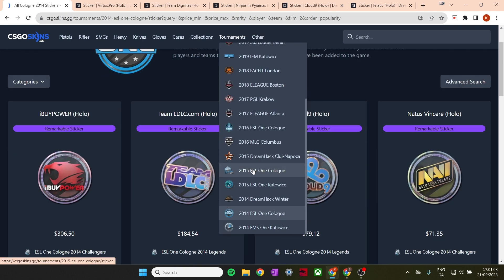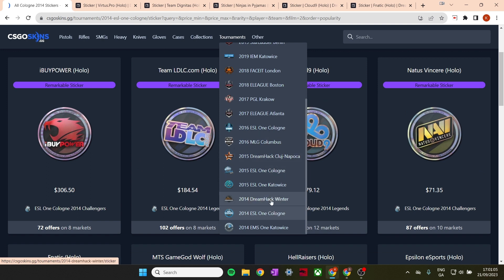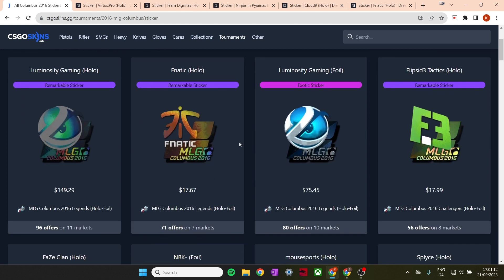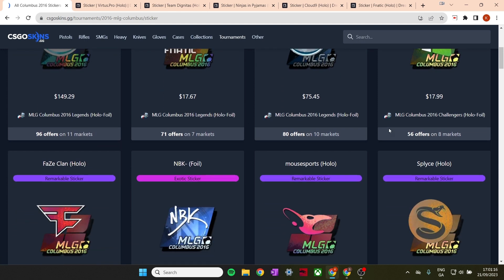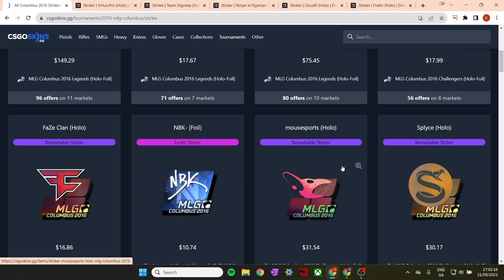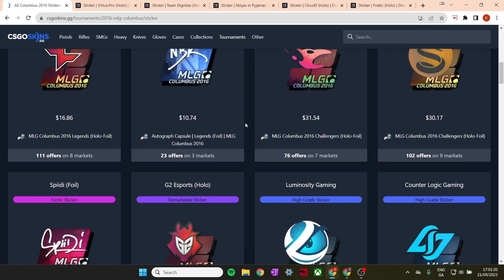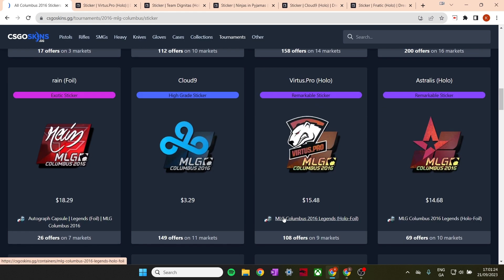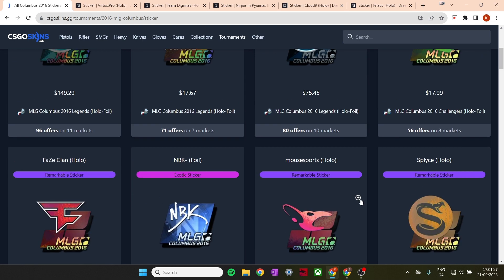You could also look at some 2016 stickers — the 2015s are a bit hyped in price right now. I quite like some of these. The Fnatic hollow is a good example. The Flipside Tactic — that's a great example. Mouse Sports Splice is a very unique sticker. G2 looks nice. And yeah, a bunch of other stickers that you could be looking at.